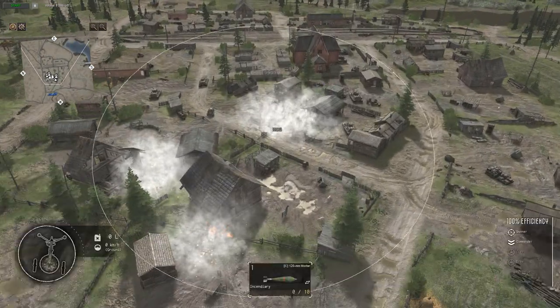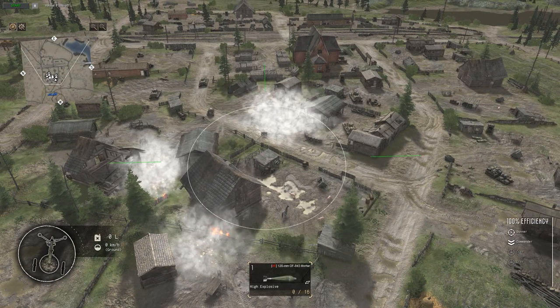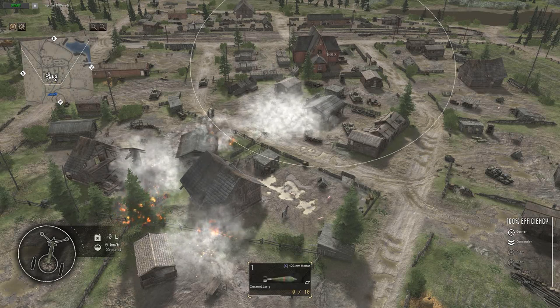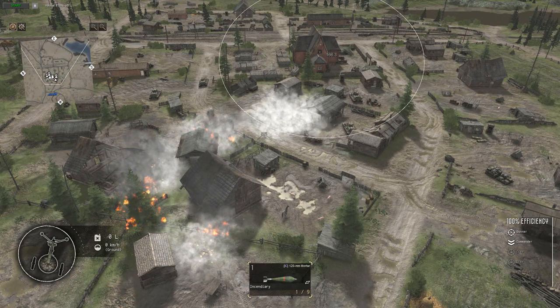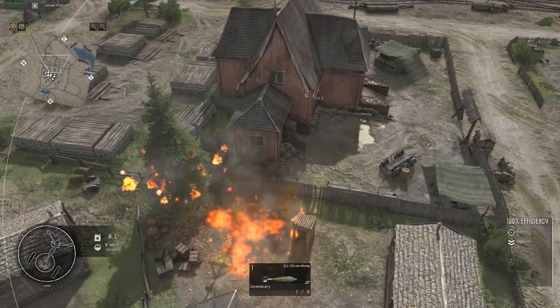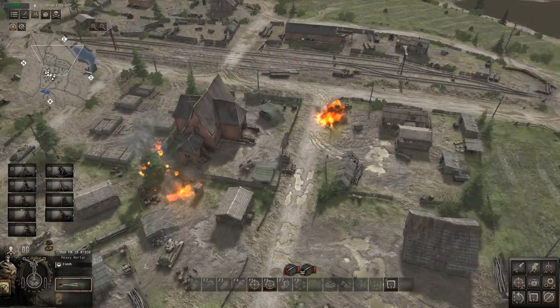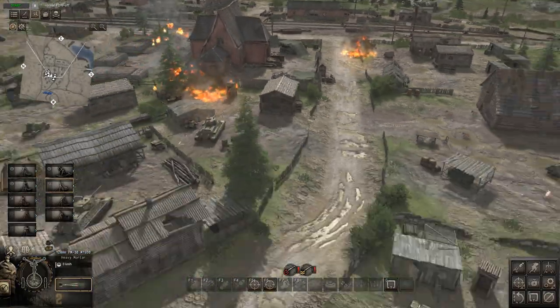Then we obviously have the 120mm mortar. It's got incendiary, smoke, and also white phosphorus — a mini white phosphorus round — but the incendiary round is a lot more powerful. As you can see, it's lit that building — quite effective. The Russian mortars are definitely a lot better in my opinion. The incendiary explosion is quite big, and as you see it's already lit several things on fire. These things can take tanks out as well, so it may not be the most accurate but it's a very deadly weapon.